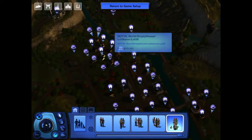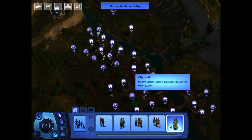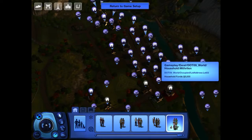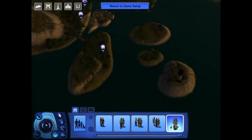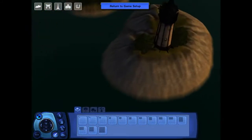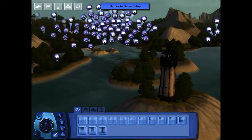If you installed the official world using CC Magic, you may encounter this kind of problem or error. Even though the objects of that world have been installed properly — as proof, this tower has appeared.